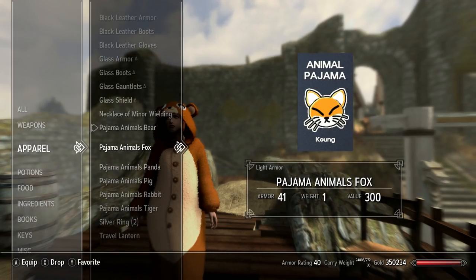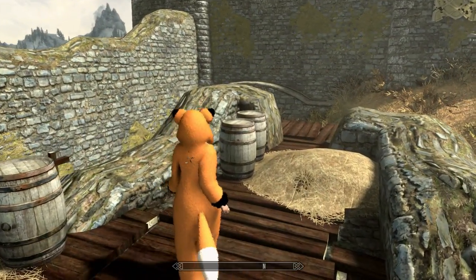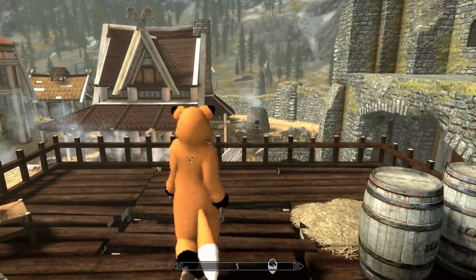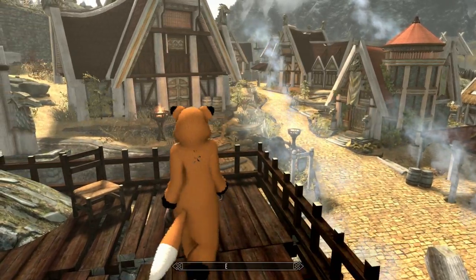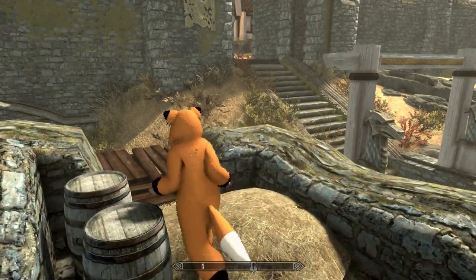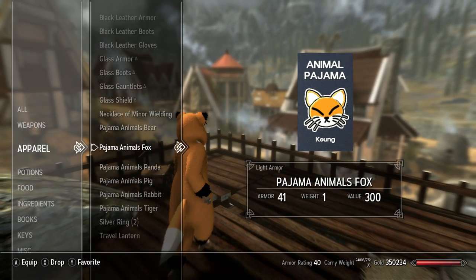Then you can do other things like obviously a fox. The cool thing about a fox is you get a tail — it's a really big tail. The bears have small tails, but with the fox you get this tail wagging as your hips wobble back and forth. It's a cute little fox.